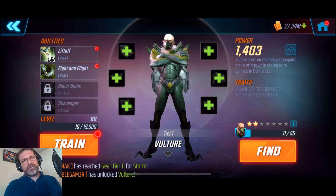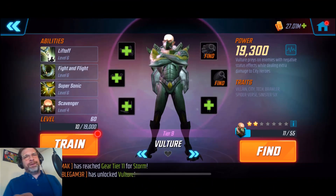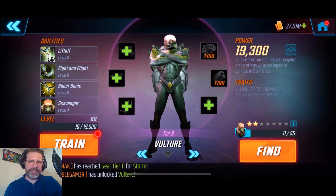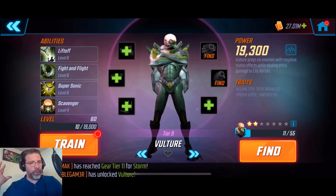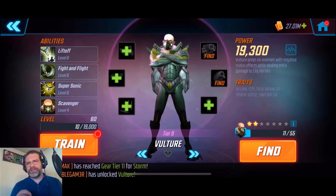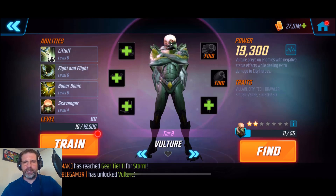This is just going to take a second because the editing process will make it super fast. All right, so this is where we've got Vulture right now - he's gear tier nine. I was able to get him there barely, but I did it. Got all of his skills where I typically get them: six, six, six, and four. So let's go ahead and take a look at this character. Vulture preys on enemies with negative status effects while dealing extra damage to city heroes. His traits are city, villain, tech, brawler, spider-verse, and Sinister Six.